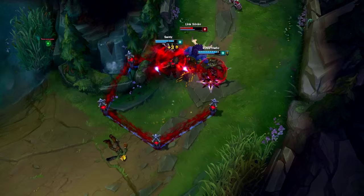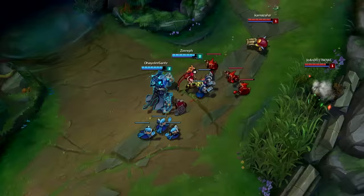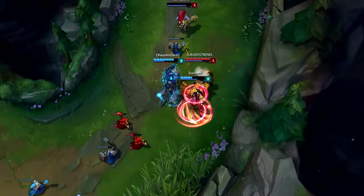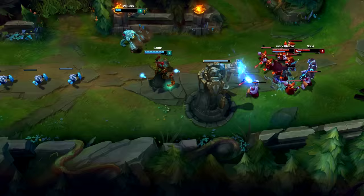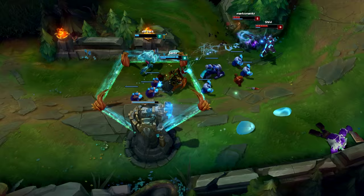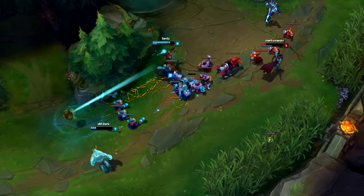At level 2 you want to take advantage of Fresh's power spike. Let your AD carry hit the last minion and be in position to Flay or Flash Flay then Q. That level 2 power spike with Fresh is incredibly strong. If you don't get a kill, it's fine - get summoners and tell the jungler to come gank, because ganking with Fresh is so free with a jungler since it's very hard to escape Fresh plus a jungler plus your AD carry.